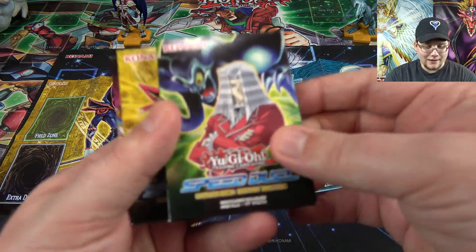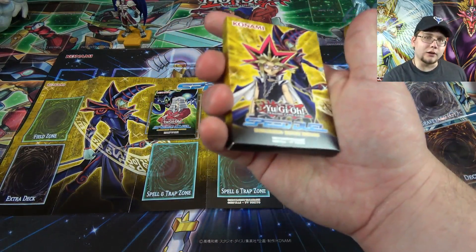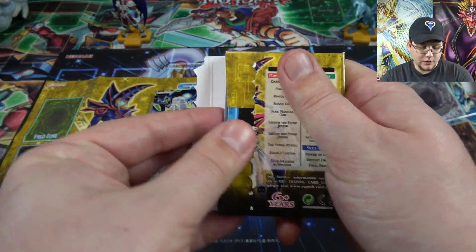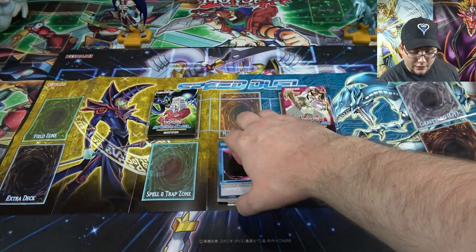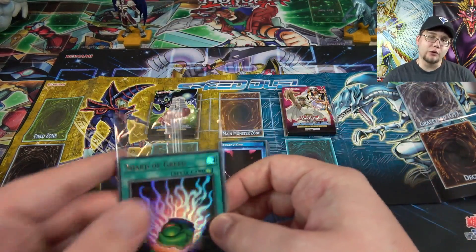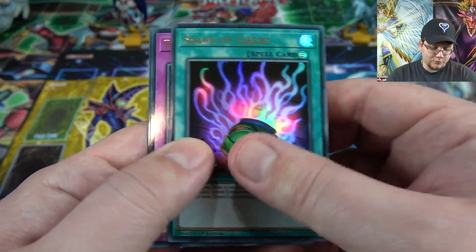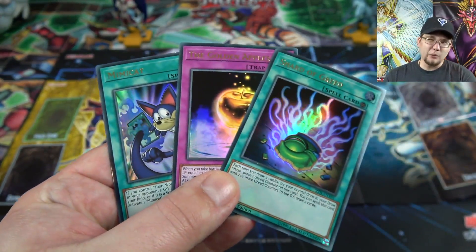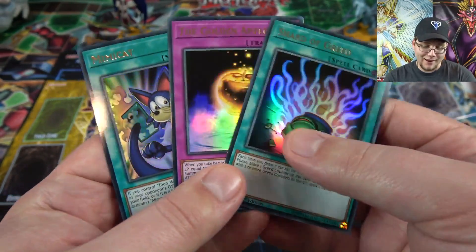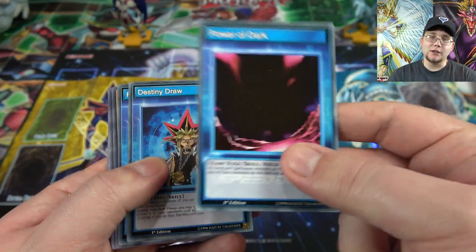We'll go with this set of decks first. We have Pegasus, then Yugi, then Ishizu — each one has everything you need to play the game. Also, with each starter deck you get your three decks of cards, your field, and a little pack of promo cards. It's three ultra rares you can use in speed duels — Shard of Greed, Golden Apples, and Mimic Cap. You can mix and match cards obviously, but they have to be speed duel cards. You do get some guaranteed holos out of these as well, which is pretty cool.